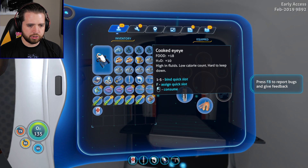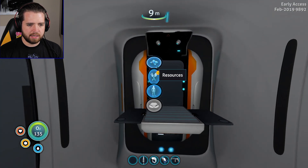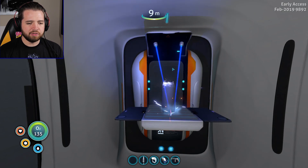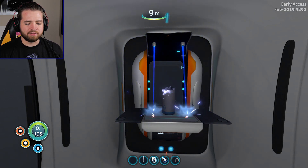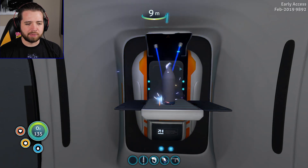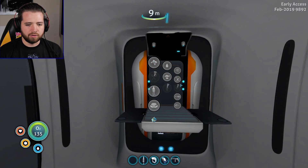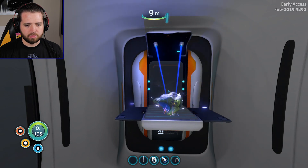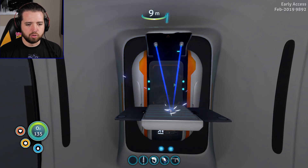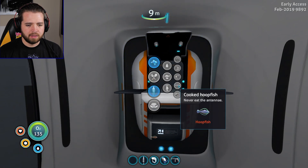So let me go ahead and eat you bad boys, pop a first aid kit, and turn a lot of you into water. I probably just need to venture out into the icy, icy wake of the area. Unless there's some stuff I can get at the other base. I picked up some salt so I can cure some things. Get some hoop fish - make sure not to eat the antenna.